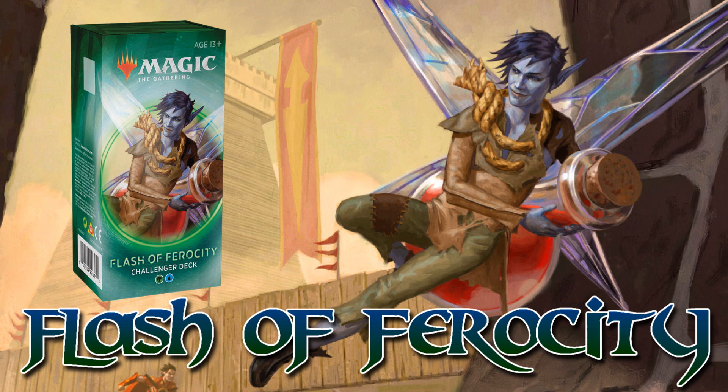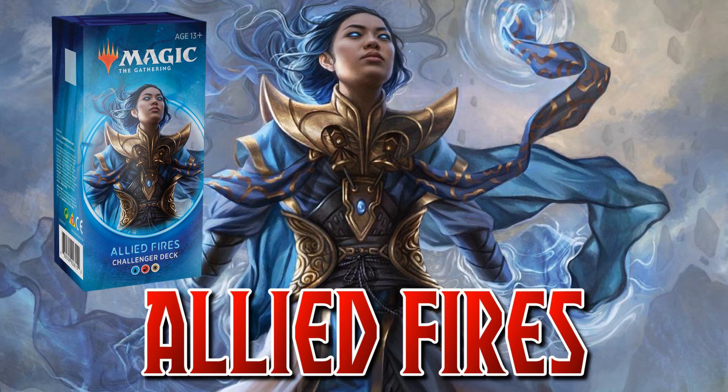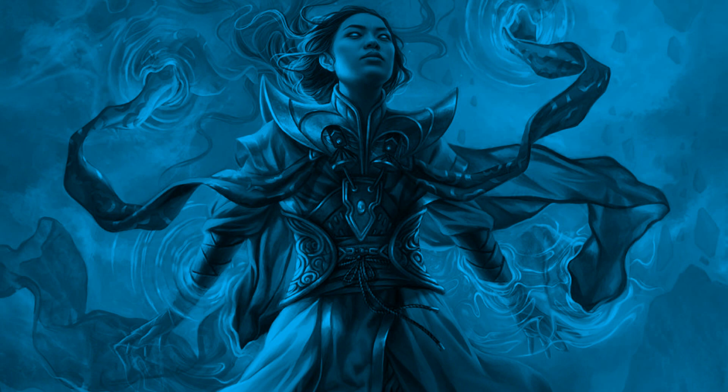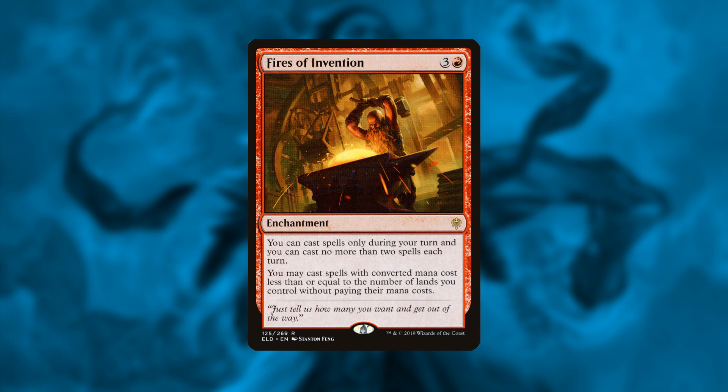If you like to play all your games of Magic on your opponent's turn and you're of the 'island, go' mentality, Flash of Ferocity is the deck for you. The final deck is Allied Fires — basically a tribal planeswalker deck. It plays a lot of planeswalkers: Sarkhan, Ugin, Casmina, Narset, and Sahili. What makes it unique is how it tries to cast them — for free — because the deck plays Fires of Invention. Fires says you can't cast spells on your opponent's turn and can't cast more than two spells per turn, but you can cast those two spells for free as long as you have enough lands. With five lands you can cast anything that costs five or less for free, twice per turn.